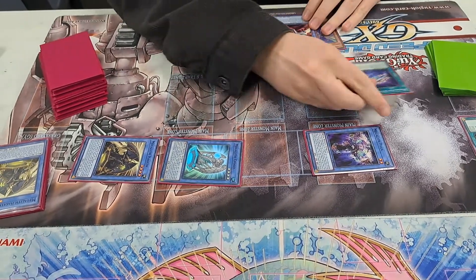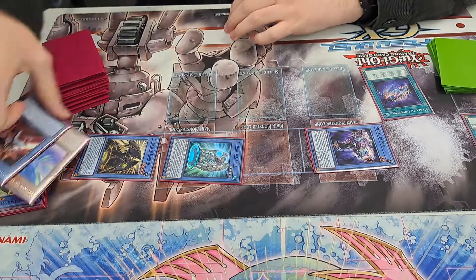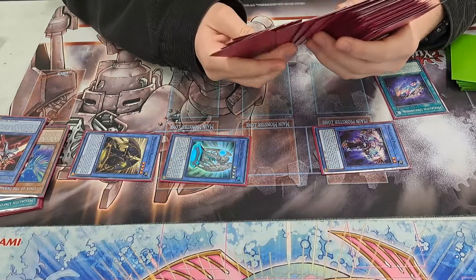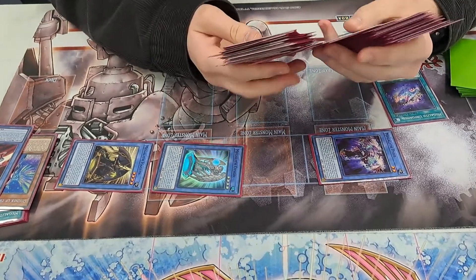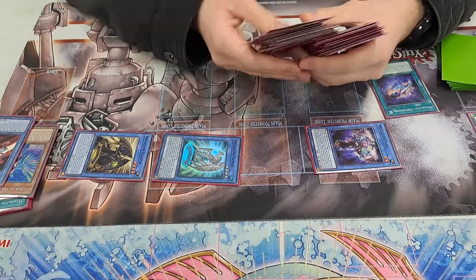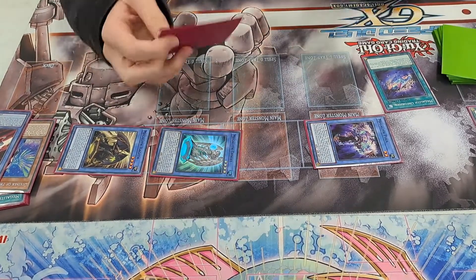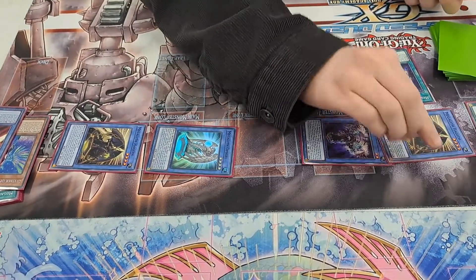That's crazy. You activate the second Unfold, you tribute Ben 10 and Diviner — so that's level eight, which summons a level four. Is eight divided by two four? Four times two is eight, so eight divided by four is two. I think I'm going to have to check that. Eight divided by four is two though.